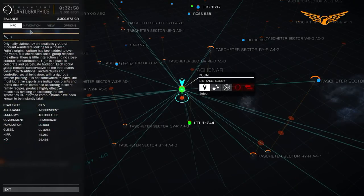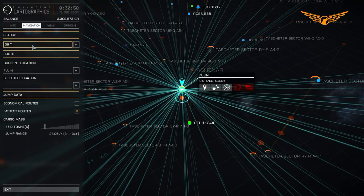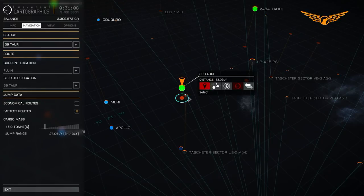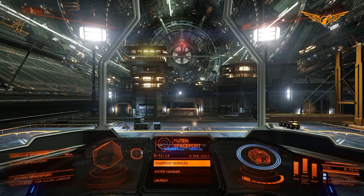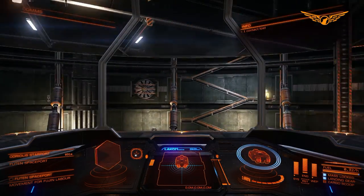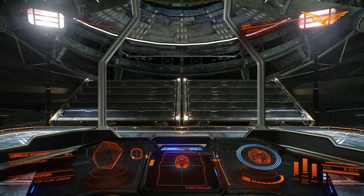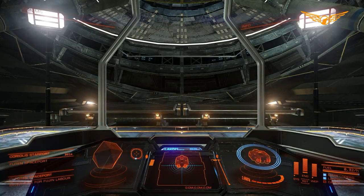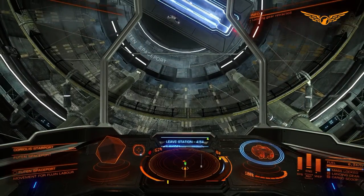We're heading over to our next section. I'm going straight into the galaxy map this time. We're after 39 Tauri - there we go, that's 13 light years. Not too bad. Ever since I had my ASP almost fully upgraded it's been a joy to fly, especially with the best engines - it basically just jumps to a whole new tier of manoeuvrability.